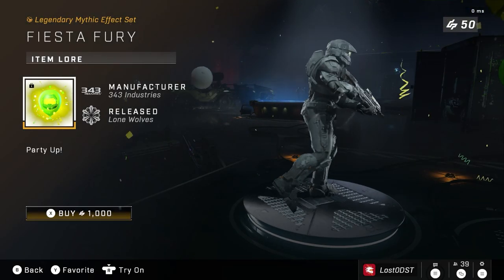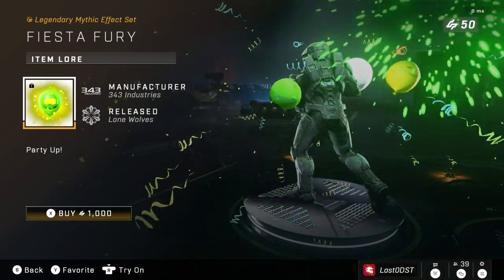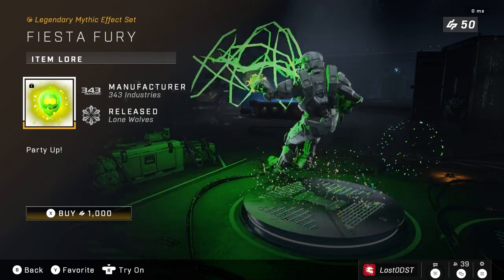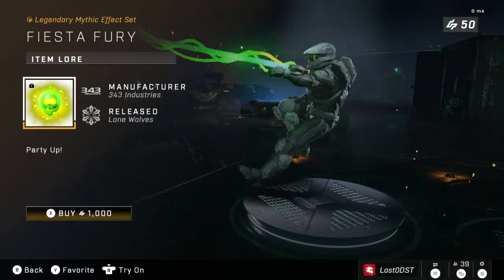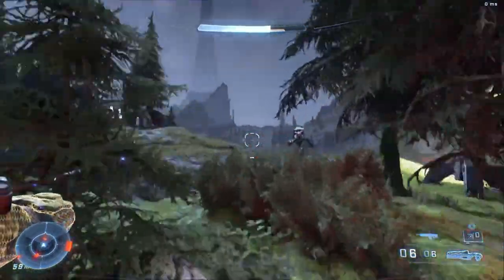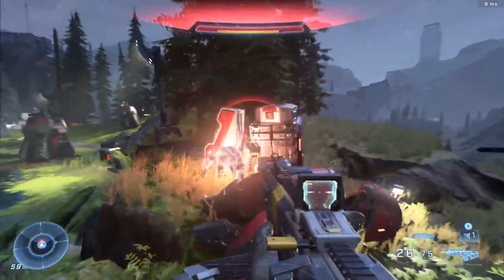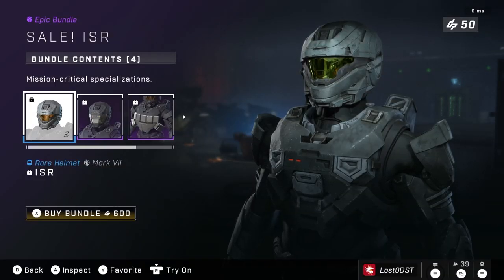The next bundle is a mythic effect — not really a set, just a mythic effect — but it goes with that kill effect. As you can see, it works with the grapple hook: you see a bunch of balloons, same kind of stuff. This one is going for 1,000 credits, which I think is absolutely insane. It is Halo Infinite's anniversary today, which is why they're doing all these fiesta effects. One of them's free, the other one's not — kind of funny how they give you the free one and then price the hell out of this one.